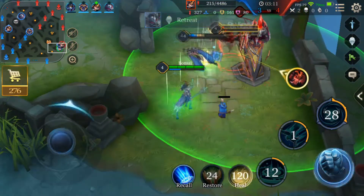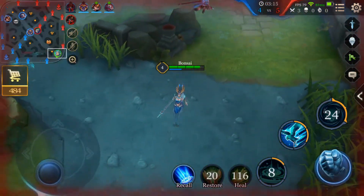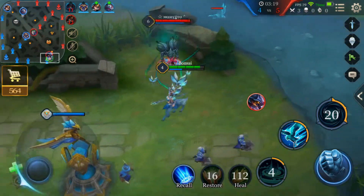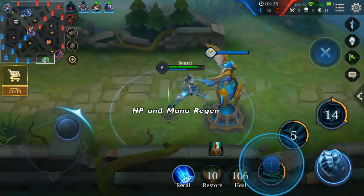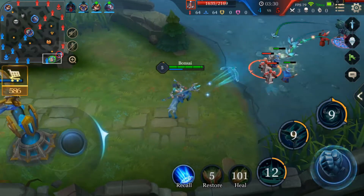In a teamfight while playing Piora, you want to be behind the tanks and next to the damage dealer. The heal should be used as often as possible in a teamfight. The bird, which is Piora's second ability, should be saved to use on enemies with channeling abilities — for example Gilder and Grag's ultimate — or to use on assassins when they go for the backline.